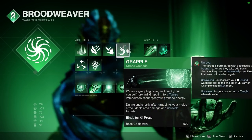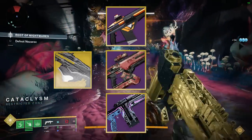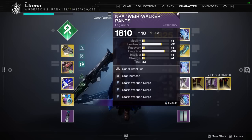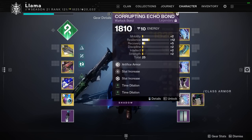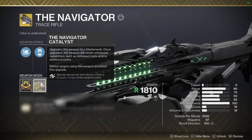Step 3: Equip the Grappled Grenade and the following three weapons: The Navigator, any Rapid Fire Fusion, and Cold Comfort with Envious Assassin plus Bait and Switch. Ensure you have triple Stasis Surge on your leg armor and two or three copies of Time Dilation on your class item. Side note: in order for this setup to work, you must have the Navigator Catalyst unlocked, otherwise this isn't possible.